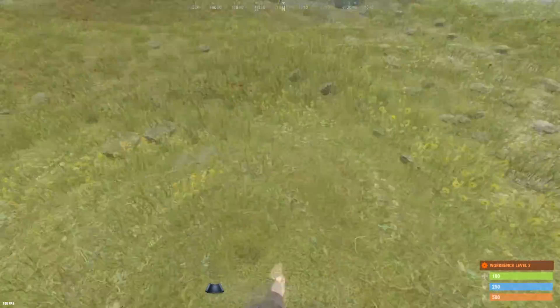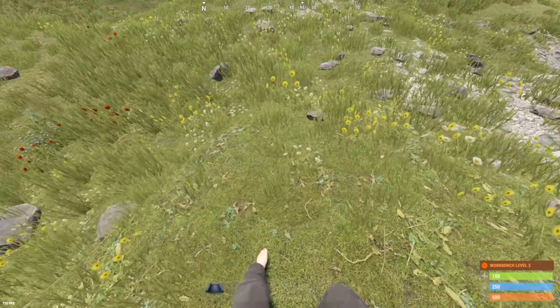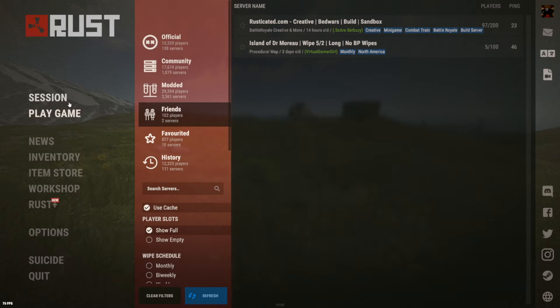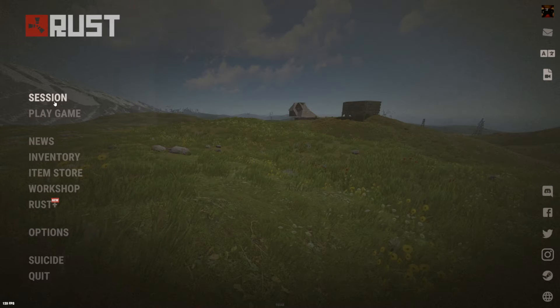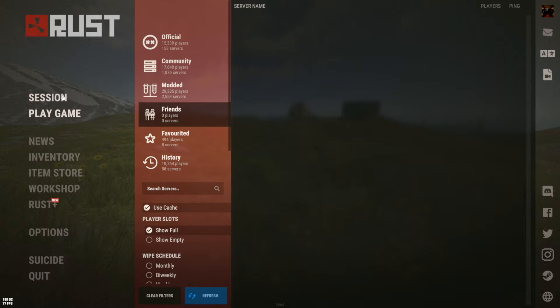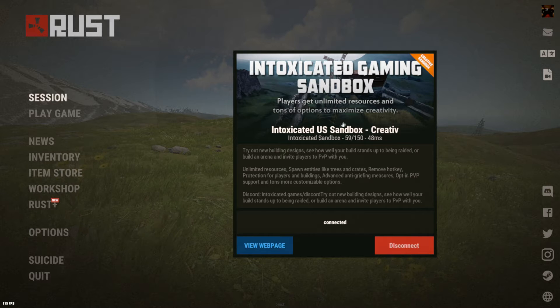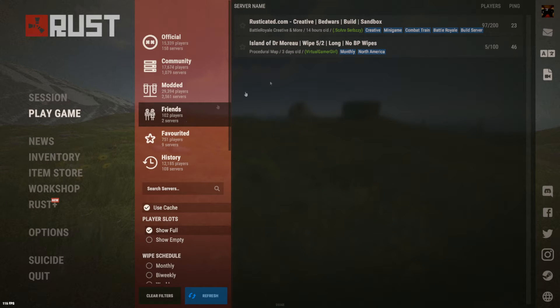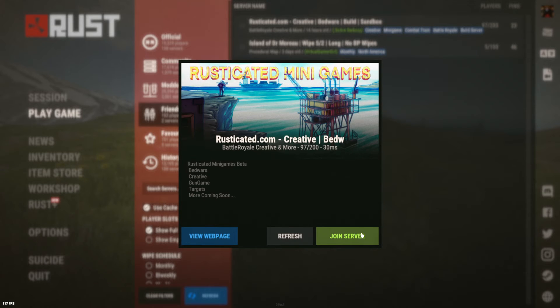Once you're in game and you press pause, or they're in a server and they press pause, you can go into your pause tab or your main menu — either one works. You'll see that it says session and play game. There's two ways they can join you: either they can join your server by typing it into the server console search bar, or you could go to play game, go to your friends tab, and look for whatever server your friend is on and click on that server and press join.